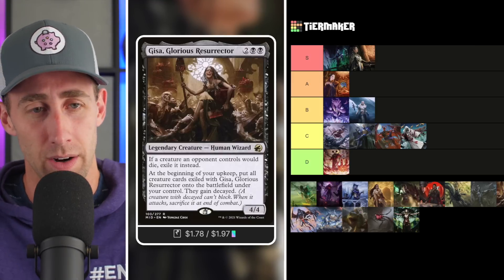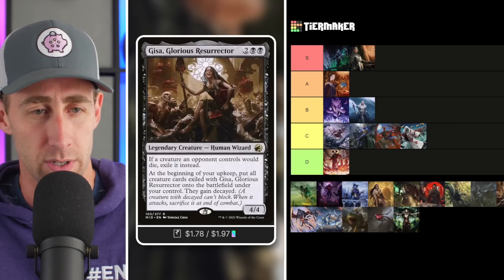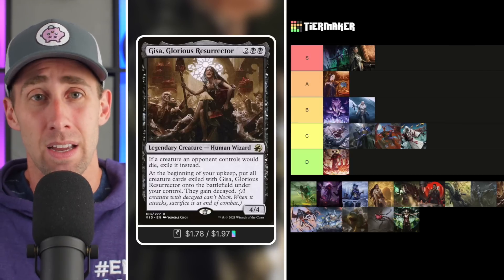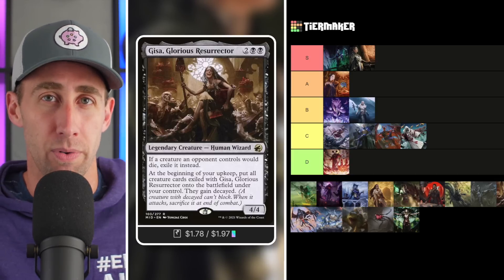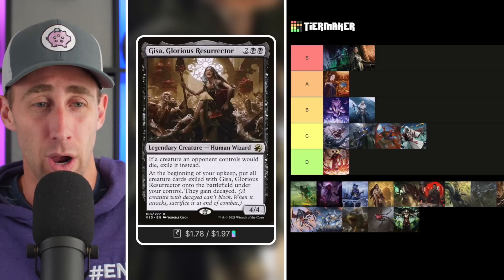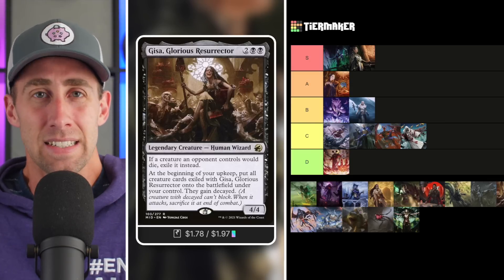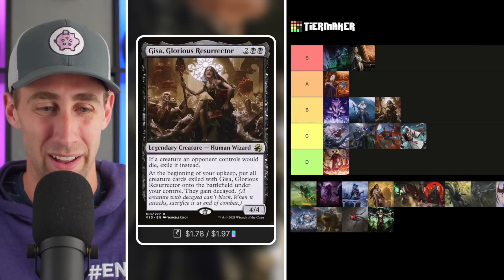Gisa, Glorious Resurrector — a very interesting commander. When a creature an opponent controls would die, exile it instead, which is a great way to cut off opponents' death triggers. You also store all those exiled creatures for a Rise of the Dark Realms type effect. That said, similar to Sheree, you are dependent on keeping Gisa in play — at the beginning of your upkeep you get those exiled cards back, but only if Gisa is still there. It can be big and impactful when it works, but if you can't protect it, it doesn't. I'll throw Gisa in the B tier.